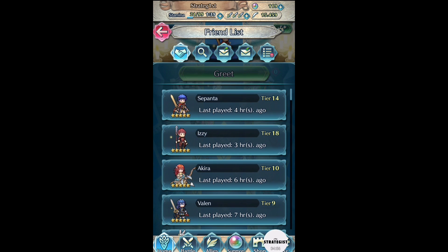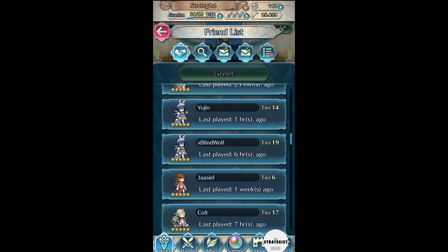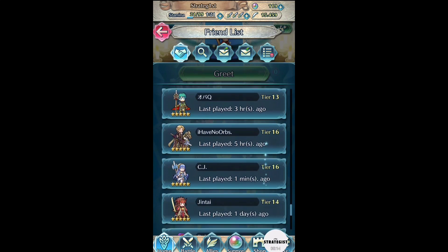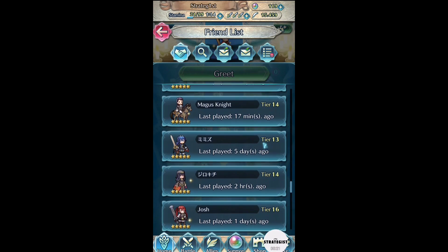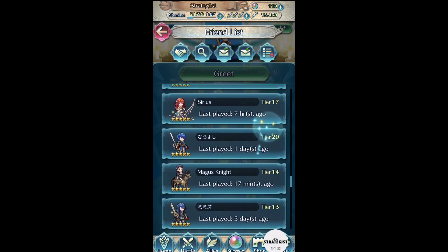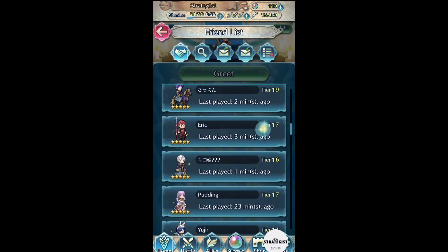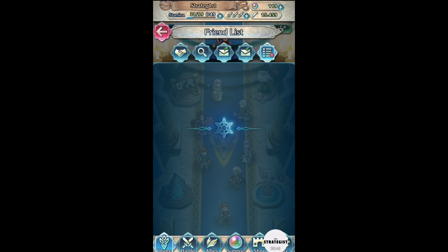Let's go through my friends list and delete anybody who hasn't played in a day or more. I'll go through it a couple times, just scrub it to make sure I don't miss anything. If I delete you, feel free to send another friend request — I'm not deleting people out of spite or any negative feelings. I'm just trying to give people a chance to be on my friends list; they sent the friend request for a reason, so I should at least attempt to accept these things.